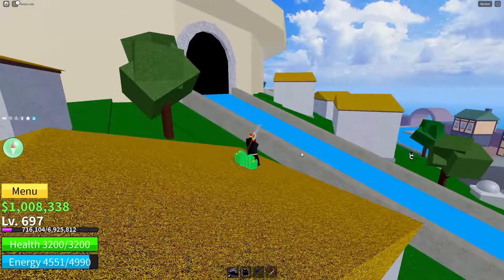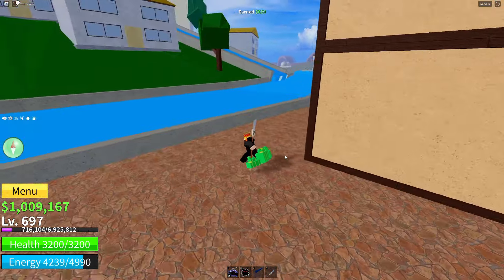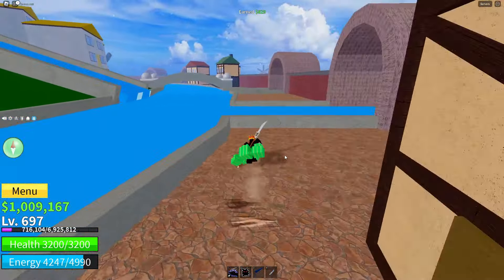I want to go around this entire island and find some stuff. I see a chest over here, but I want to check if there are any specific shopkeepers with swords or guns. I also see a golden chest over there - it would be better if it was a diamond chest, that would give me a lot of money.